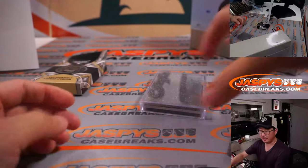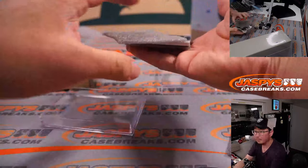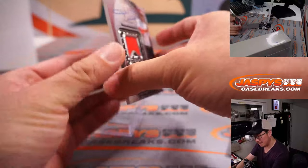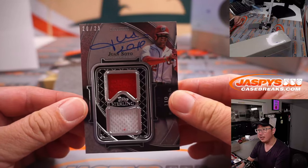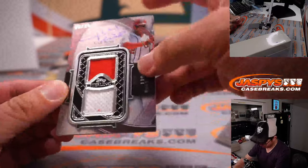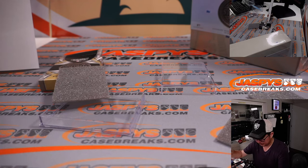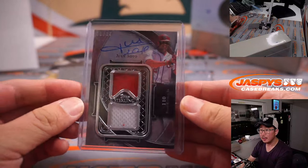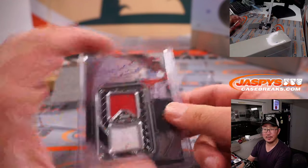World Series champions, and it's going to be Juan Soto. Nice! Two-color dual relic, on-card autograph. One of my favorite autos in the hobby — got some great penmanship. And that's for Lonnie, who picked up the Nationals pretty late. I think they were like one of the final four teams. There you go, Lonnie.